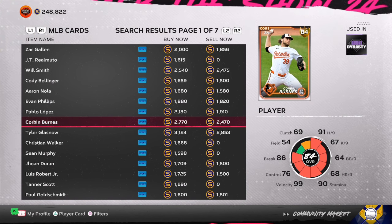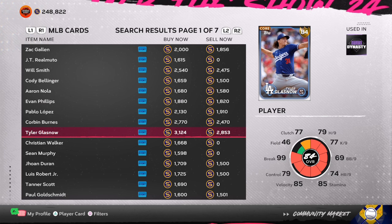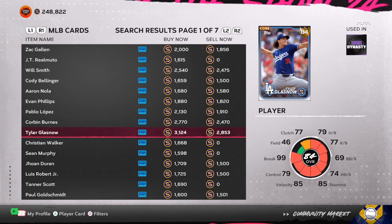Tyler Glass Now was another early investment. Corbin Burns was a good card right off the gates. Tyler Glass Now is now over the quick sell value of a diamond, so take that guaranteed value. I had 20 of these — quick sell them off. I'm not going to wait for the roster update because SDS updates who they want to update, just like the lightning player.